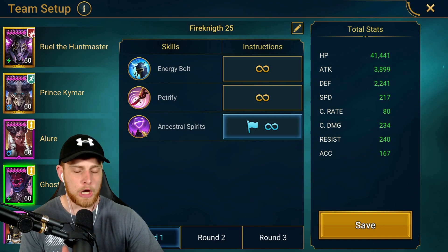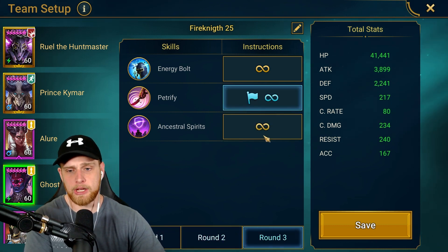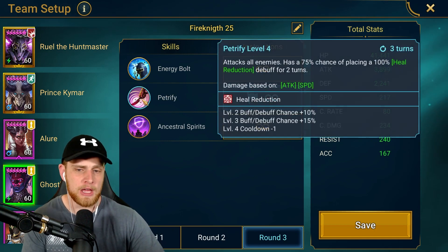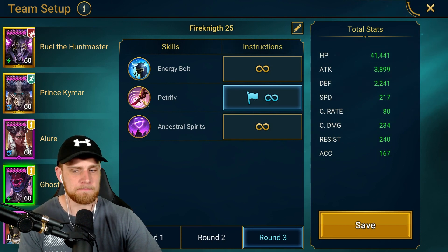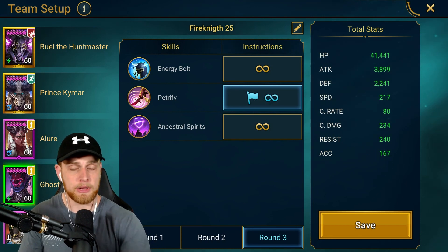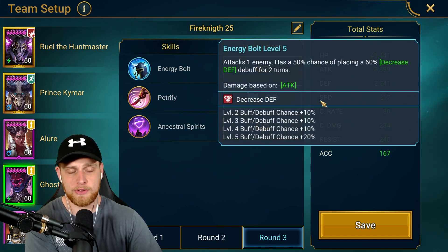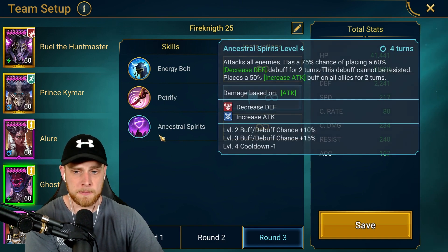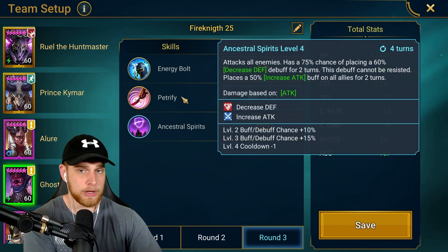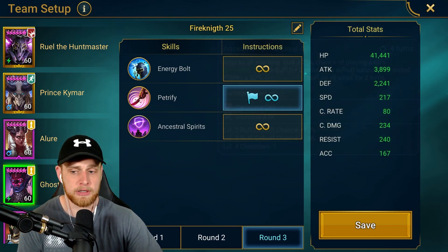Ghostborn is a pretty simple setup as well. Open with the A3 on round one, open with the A3 on round two, and then on round three open with the A2. It doesn't really matter what he opens with - I just have him opening with this so that ideally, if this gets set on cooldown, the very first turn he gets with the Fire Knight shield down he should be able to apply decreased defense. Now with the A2 ability he does need accuracy to land that, but with the A3 - his AOE decreased defense - he does not need accuracy to land that ability.